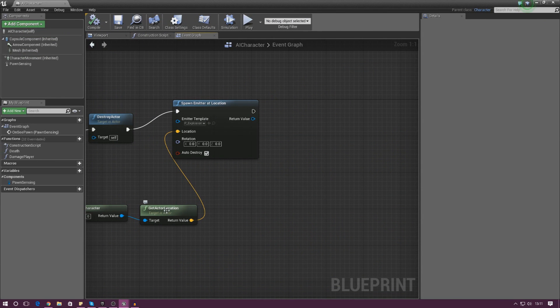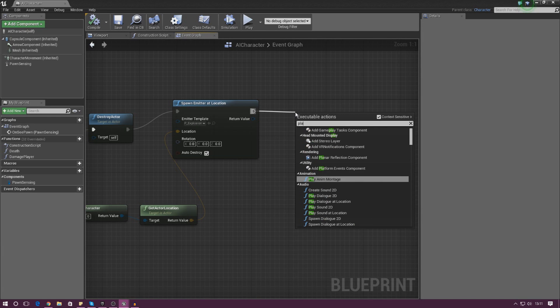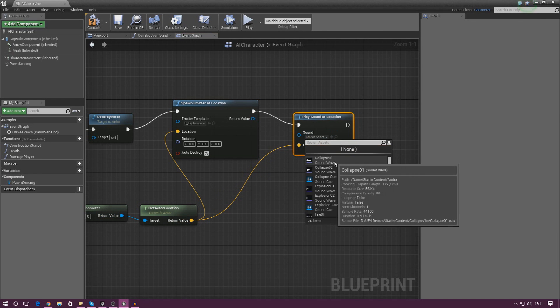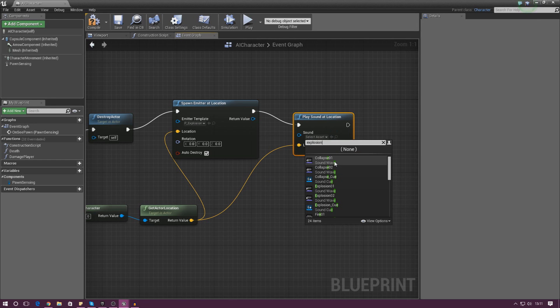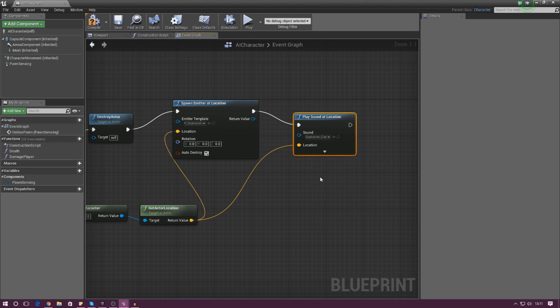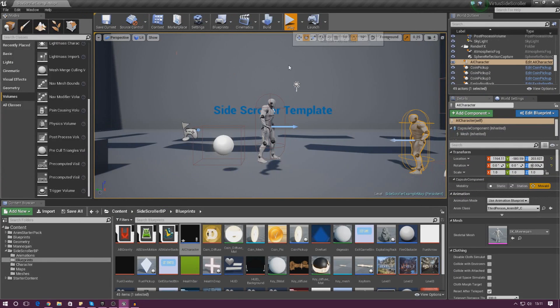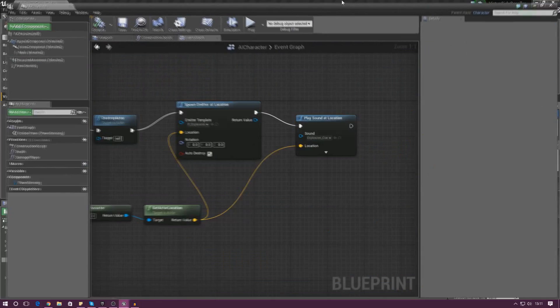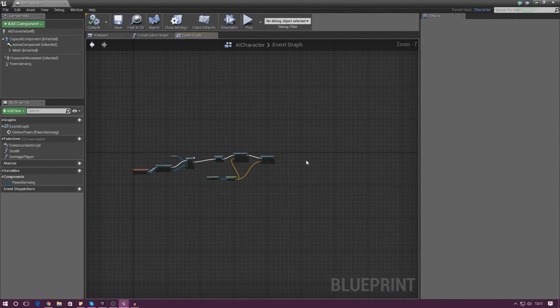Next, the sound — from the Spawn Emitter node drag out and type Play Sound at Location. For location use Get Player Character and Get Actor Location again. For the sound type Explosion and select Explosion_Q, the built-in explosion sound effect. Compile and run into the AI — you can hear the sound effect as it hits us.